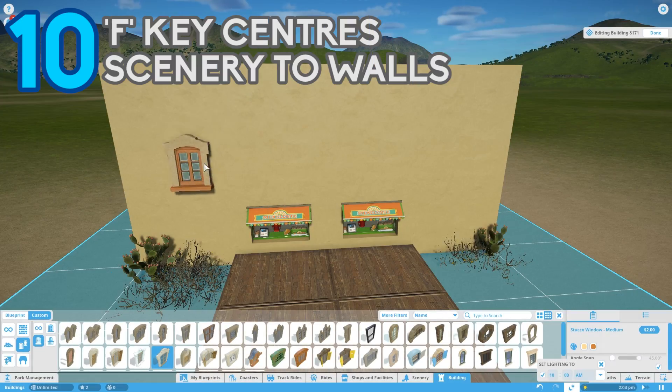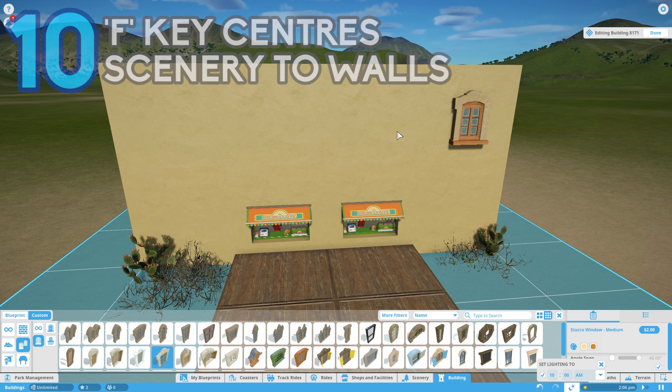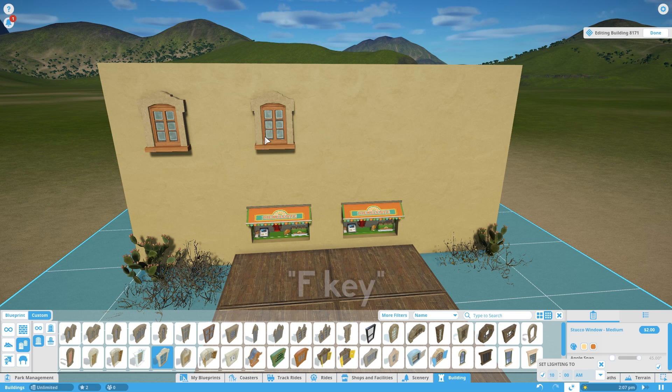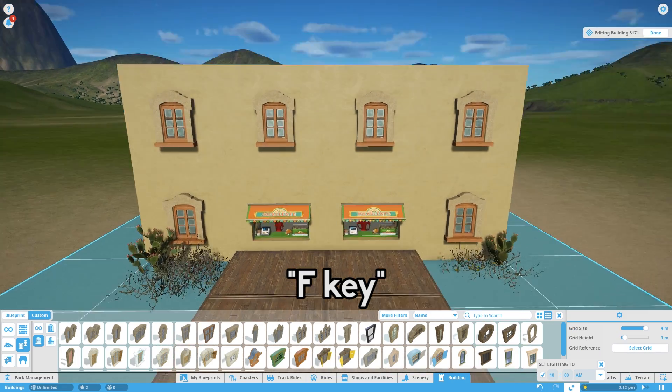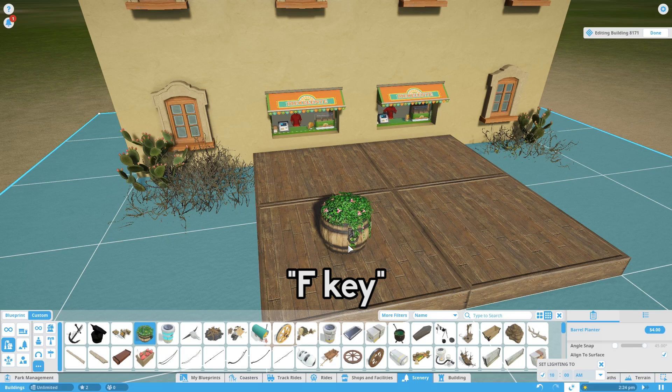When placing down items such as windows or other wall-based items, if you hold down the F key, it'll place them perfectly in the centre of each wall piece, and you get really nice lined up windows. This also works on floors and other scenery places — just hold down the F key and it'll line them up to the centre of the square.